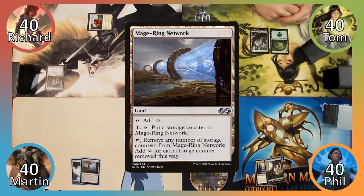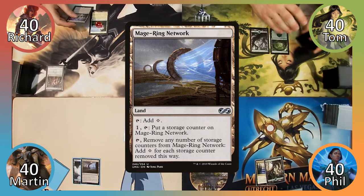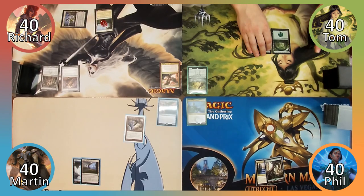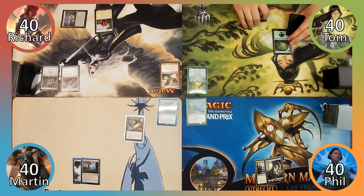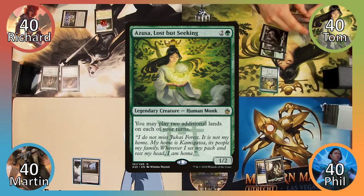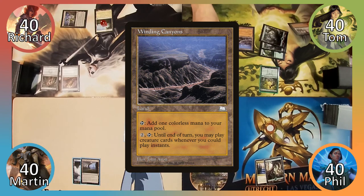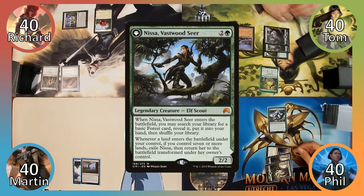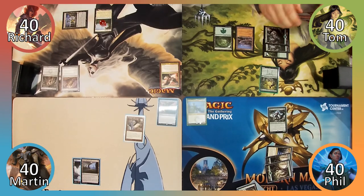Martin plays Mage Ring Network and ends his turn. Richard plays Seagate Wreckage and casts Sensei's Divining Top, then passes. Tom plays a Forest and casts his commander, Azusa Lost But Seeking. He then plays Winding Canyons and a Forest before ending his turn. Phil plays a Forest and casts Nissa, Vastwood Seer, searching his library for a Forest and putting it into his hand.